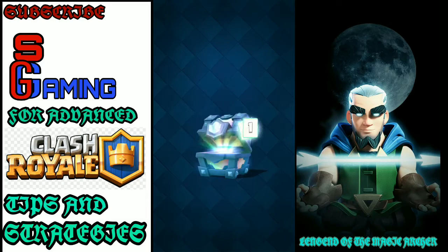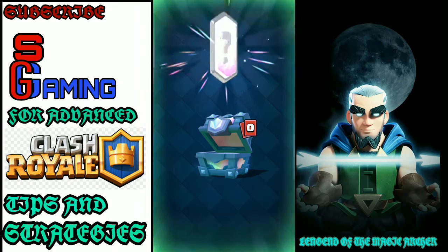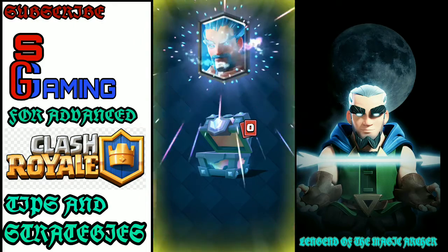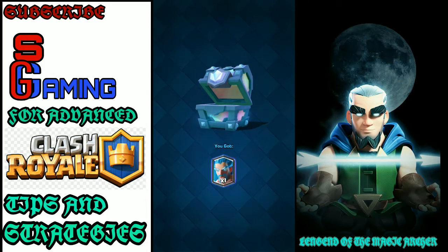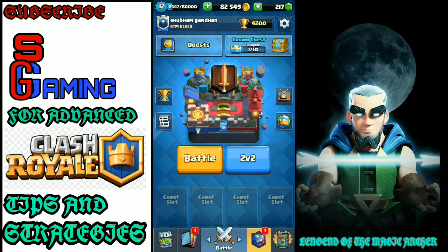Let us open our last legendary chest on this account and see what we will get. We got a nice Wizard. No problem guys — we got it at 2x4. Now let's head on to my small account.